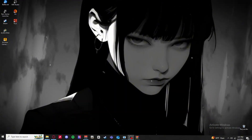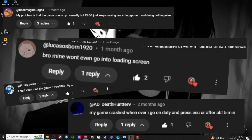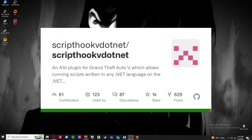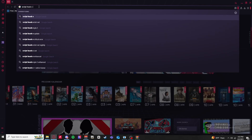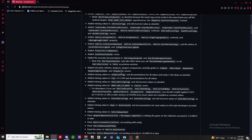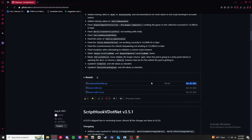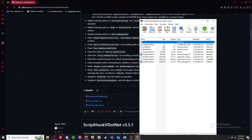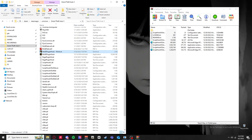Number four: there are four things that go into this. Number one is ScriptHookV.NET - note there's a difference between ScriptHookV and ScriptHookV.NET. Download ScriptHookV.NET, scroll down - the date is 7/20/2022. Click the download link. Once downloaded, open it up - there are four files you need to take out and put in your main GTA5 directory.